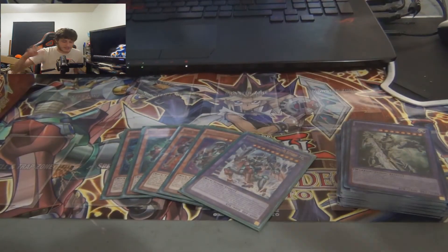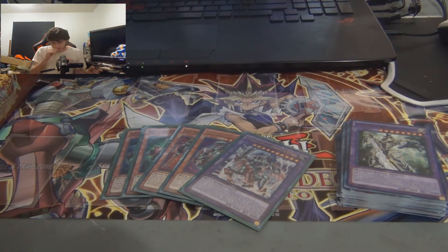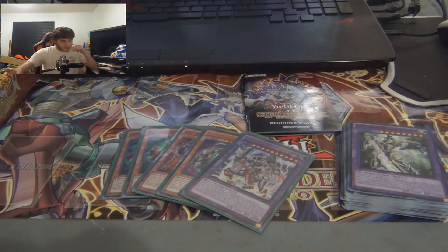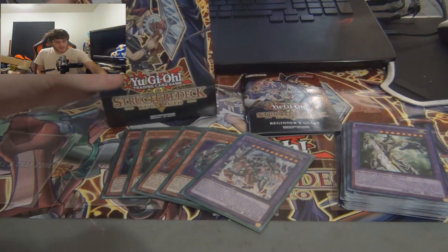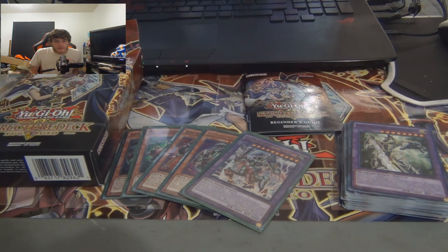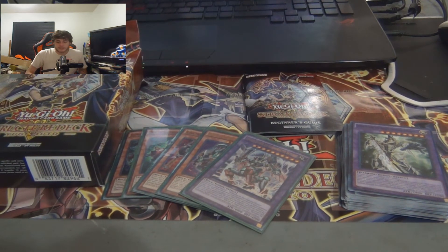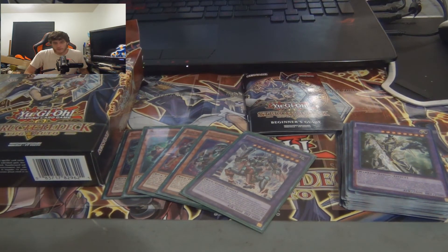That is the 2016 Yugi Moto structure deck. I bought it for 10 bucks — it came with this whole deck I just went through, the play mat, the rule book, and that's what it looks like. I want to get the Kaiba deck too — if you guys would like to see me open a Kaiba deck I would love to do that. I was going to pick them both up at the same time but they had sold out of the Kaiba ones, so I just got the Yugi one for now.